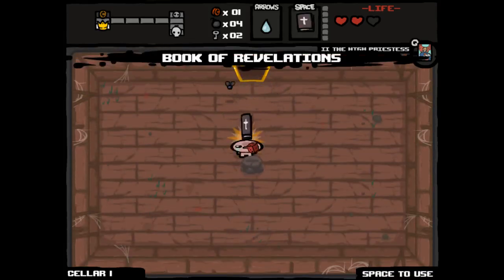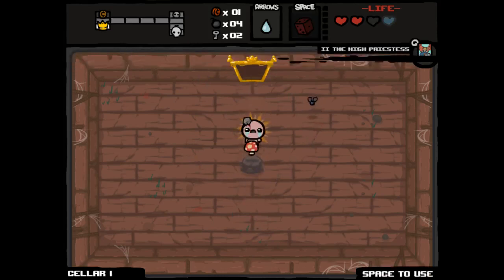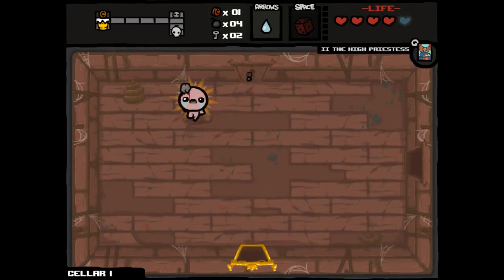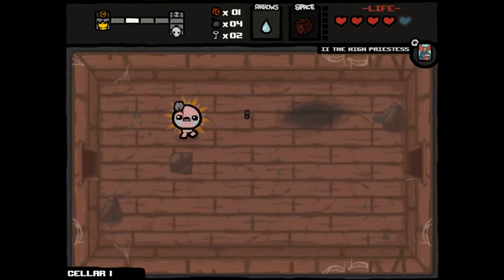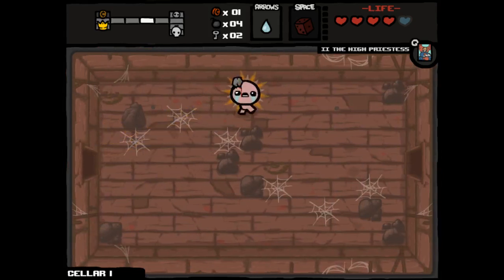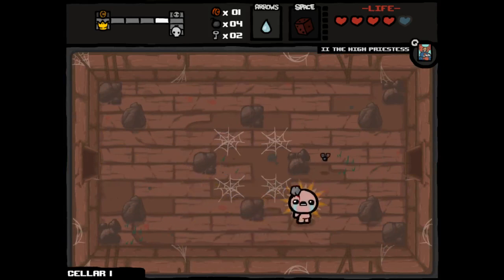Our item room contains Book of Revelations. We could have guaranteed ourselves a cube of meat, but I'm actually very pleased with the way this went down regardless. We got an all stats upgrade. So Spirit Heart plus all stats upgrade is an incredible turn of events. Effectively, two damage upgrades and HP, speed, and range upgrades. In addition, we also got the attack fly and a slight speed downgrade from the small rock.